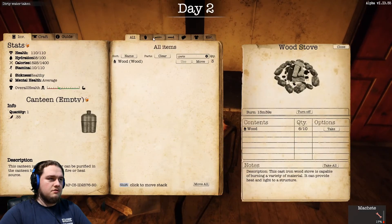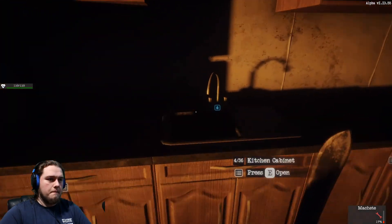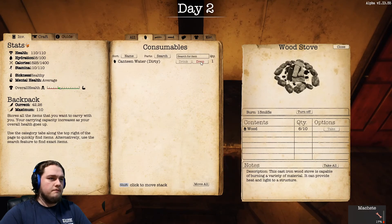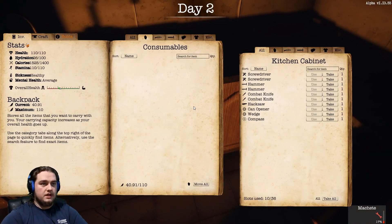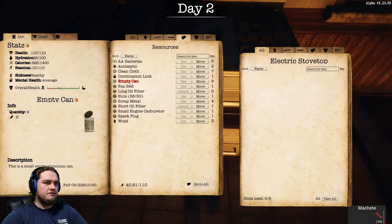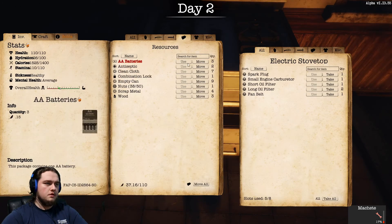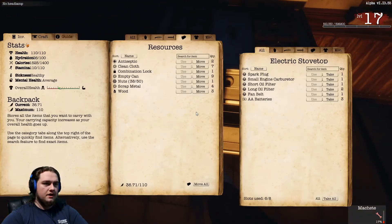Dirty water taken. Hopefully that dirty water was taken into the canteen — not into a bottle, that's lame. Canteen bill. Canteens you can purify on the fire, but in bottles you can't — you actually have to have purification tablets. The oven holds enough. I'll put our batteries in there too. Do I have a headlamp? No headlamp.